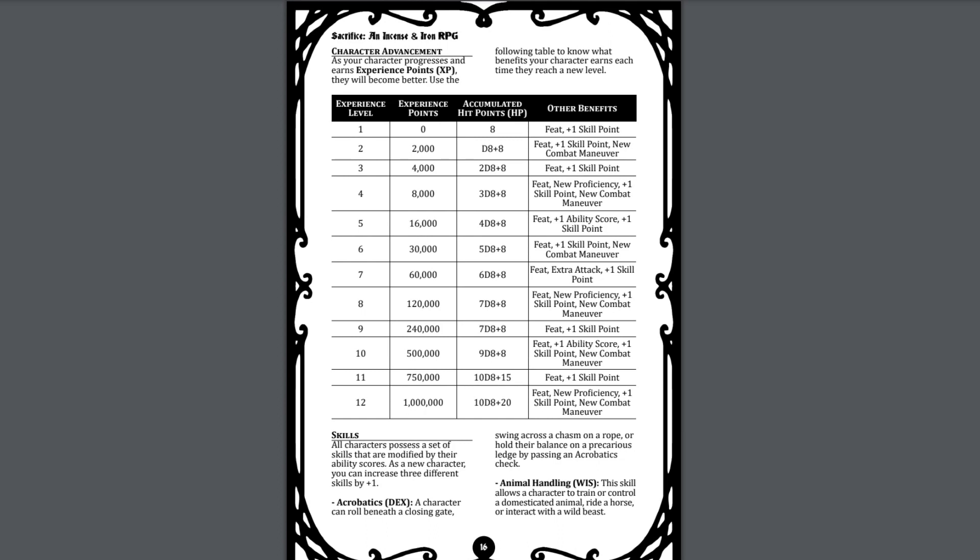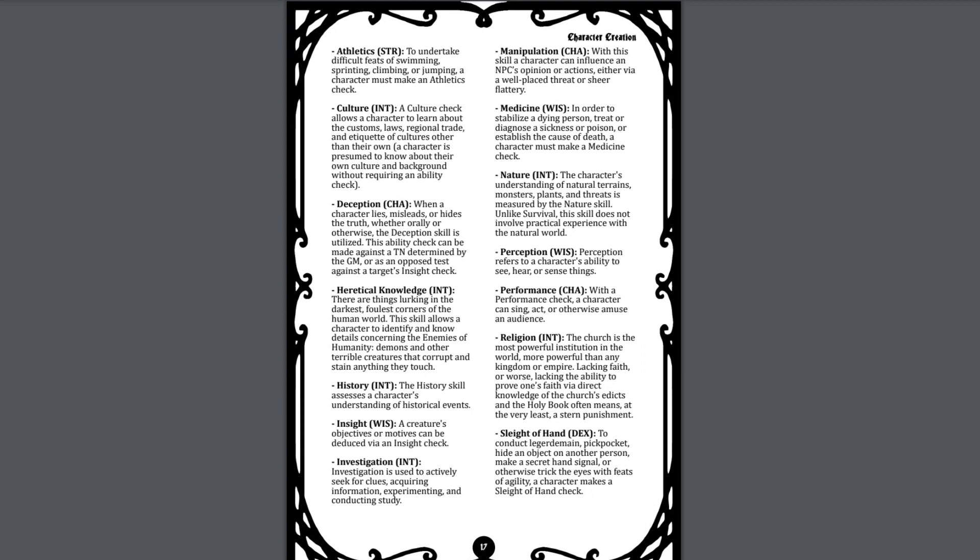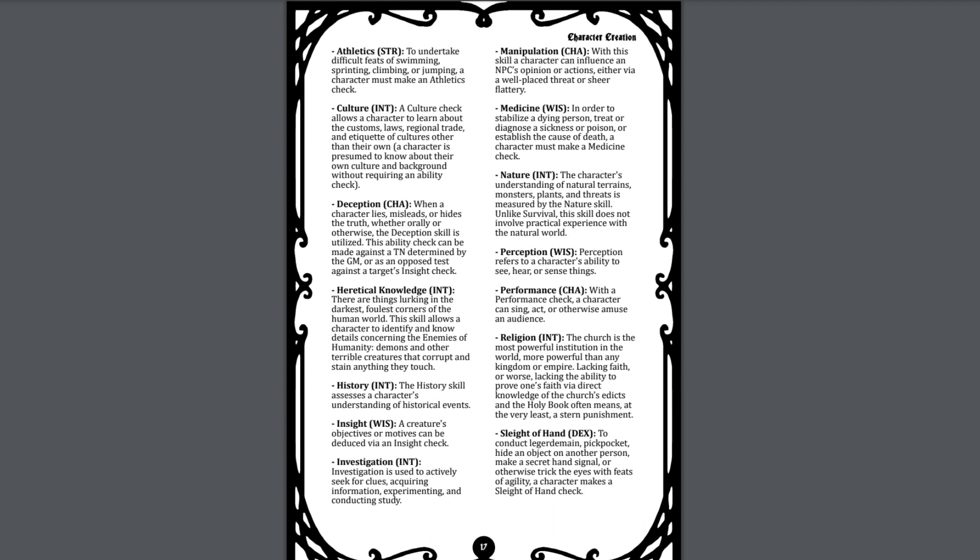Rather than trying to attack something far weaker, you can just flat out do damage to it. Rules for character advancement follow with characters following a single experience table listing experience points required, hit points accumulated, and other benefits. Characters generally get a new feat and skill point at each level, with some levels also granting new combat maneuvers and proficiencies. The table is only designed for level 12 maximum. Skills are listed with each associated with a particular ability score. Proficiencies grant advantage when you have a particular skill. Defense level is also described, which basically replaces the AC stat.